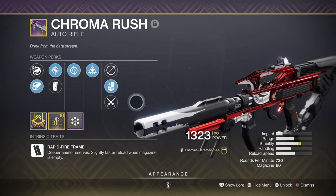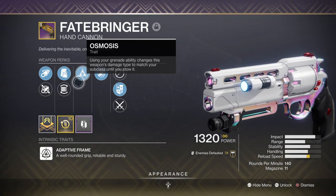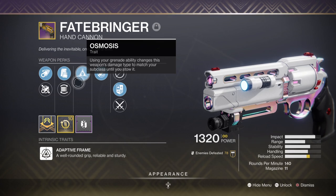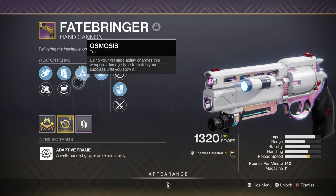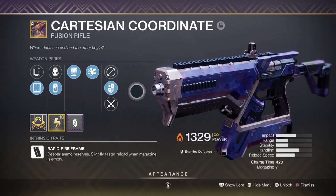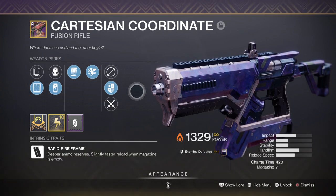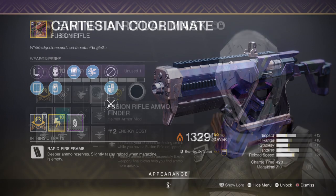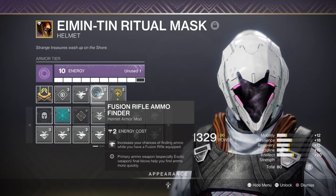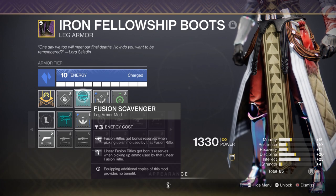Alternatively, if I don't need that extra energy I'll opt for the Fatebringer with Osmosis, which has more power behind it and can be useful for creating wells if I add the Elemental Armor mod — though remember this is only effective against minor to major combatants, not Ultras or Bosses. For secondary, we have the Cartesian Coordinate with Under Pressure and Vorpal — one of the easiest and most effective fusions for quick DPS. Against bosses we can hit around 3-4k per shot, and with Particle Deconstruction applied the damage gets even nastier. This build needs a lot of ammo, so I'm running Fusion Rifle Ammo Finder x2, Fusion Reserves, and Fusion Scavenger.